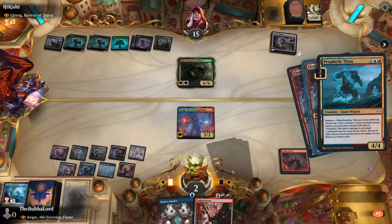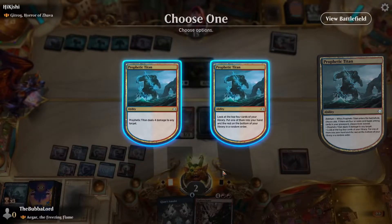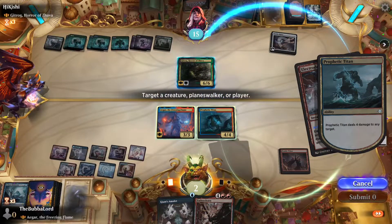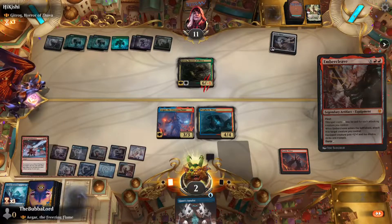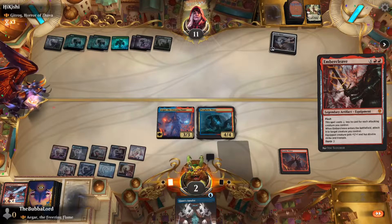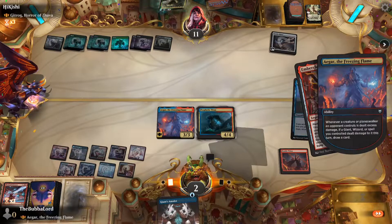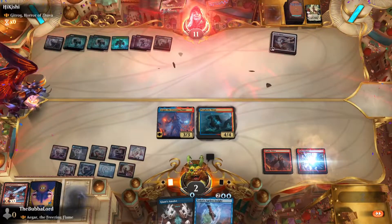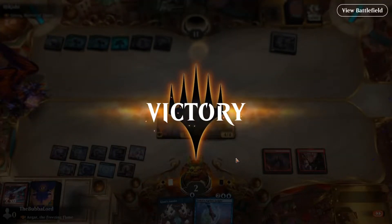We will play Perfected Titan — just another four at face. Then we will play Embercleave, attach it to Freezing Flame — and that's game! I forgot about Electro Dominus, which lets us cast a spell from our hand for free.